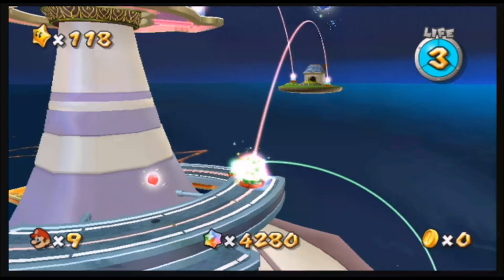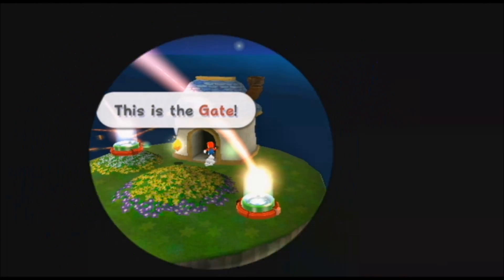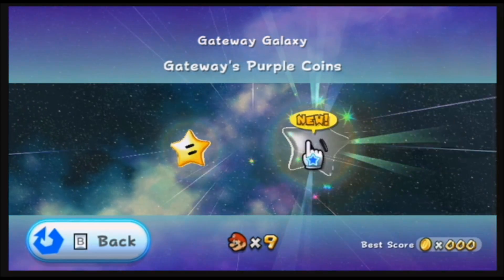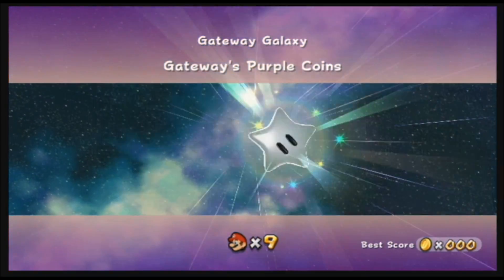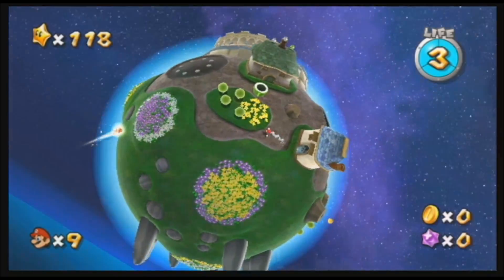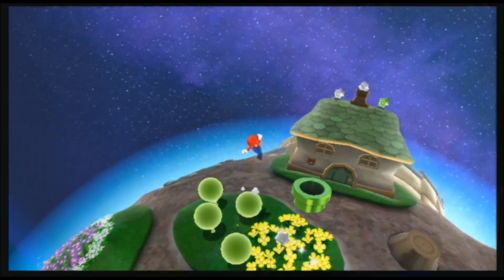And today, we're collecting 100 Purple Coins again, but only this time to see this interesting power up — Gateway Purple Coins. Now this might look familiar; it looks like the planetoid from the beginning of Super Mario Galaxy.